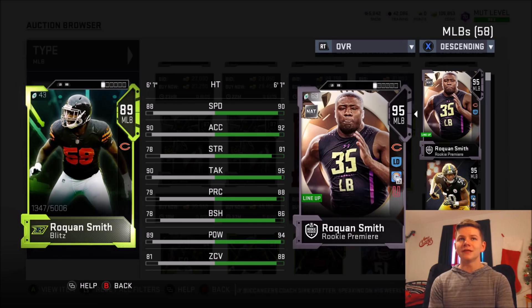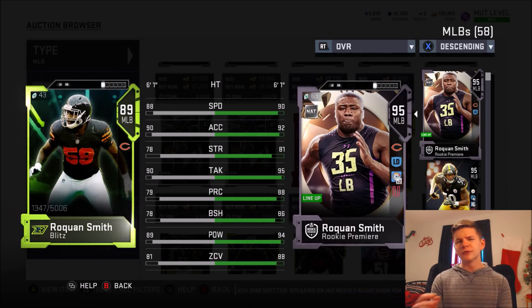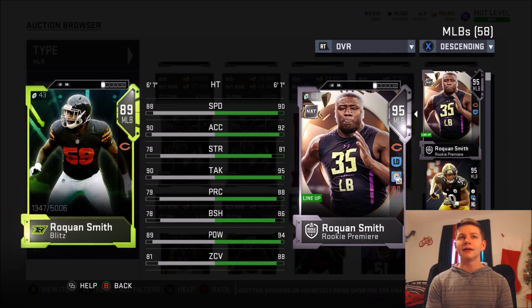Roquan Smith is probably overall the best budget middle linebacker. So if you use your middle linebackers, Roquan is the best one that's actually at middle linebacker. The other two players I'm about to show you can be put at linebacker but are for if you like to use your outside linebackers as well.